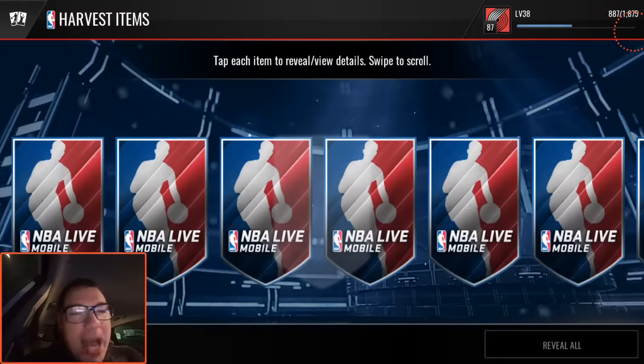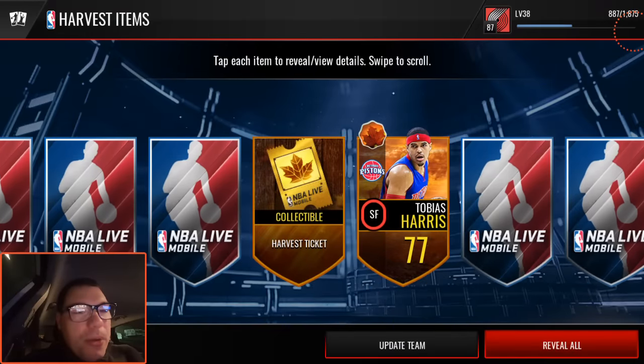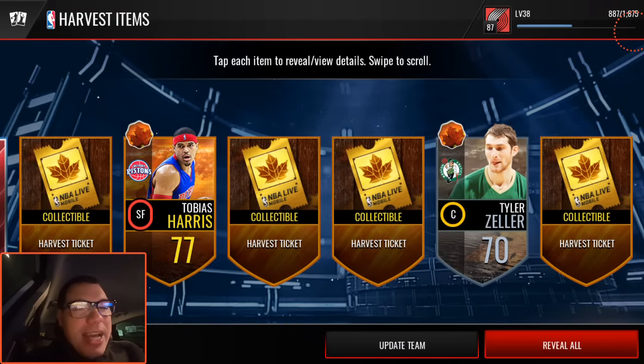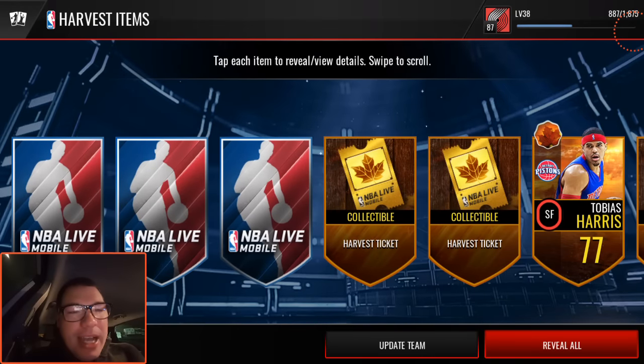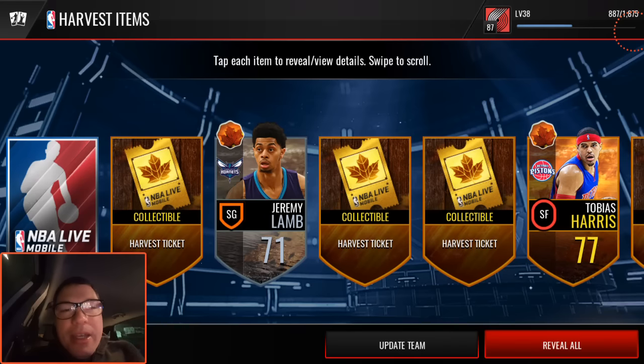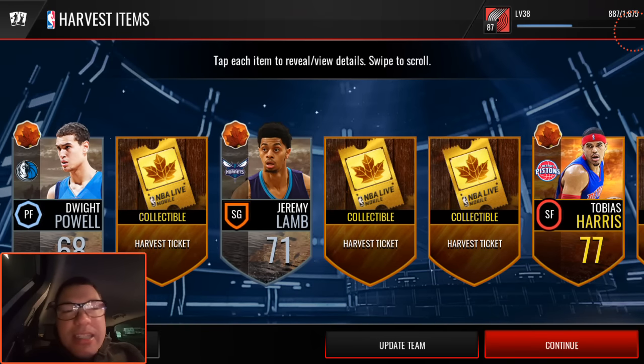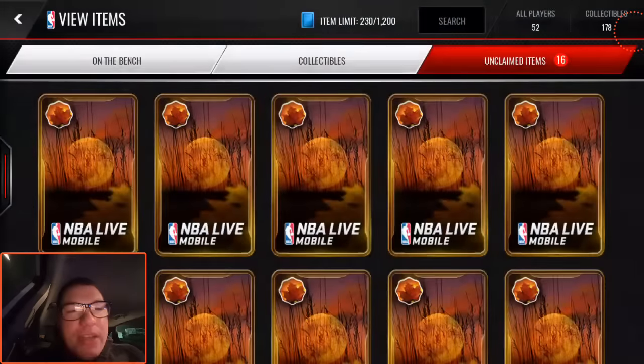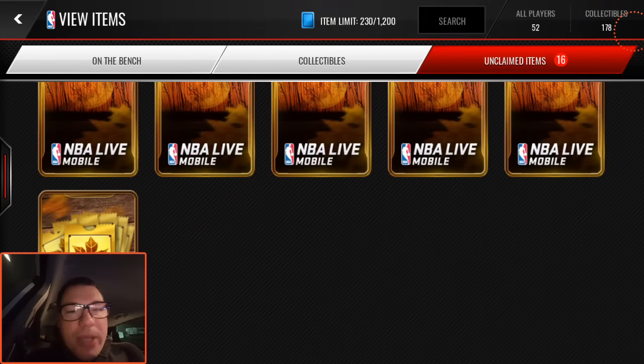Another harvest items pack. We got a bunch of collectibles. Jeremy Lamb. I need an elite - I need to see some red paint here. Tobias Harris. Not what I'm looking for. 77 overall.